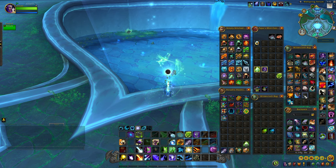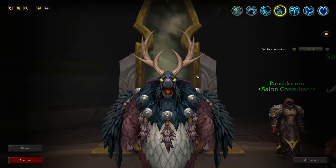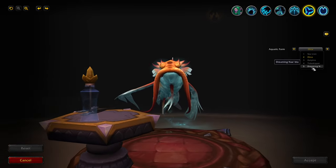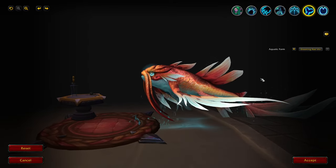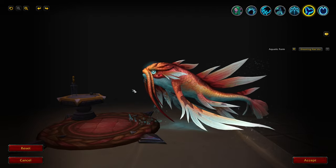We made it to our favorite place, the barbershop. This is an aquatic form appearance called the Dreaming Nidra. We'll click this and this is what it looks like. If you like that appearance, hope this video helped — good luck with your appearance collecting!